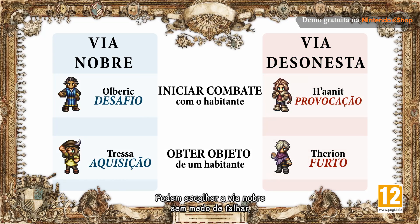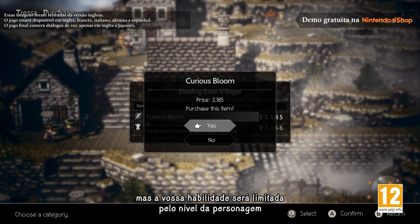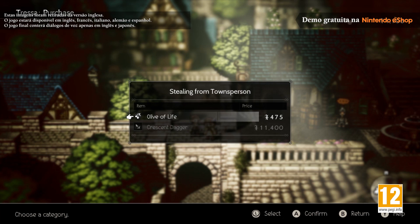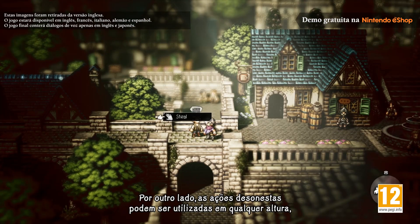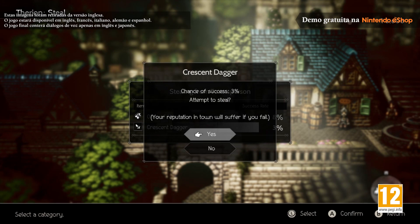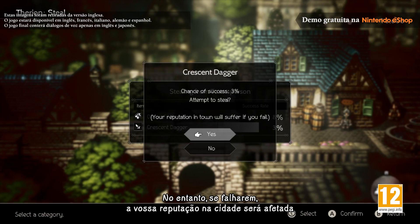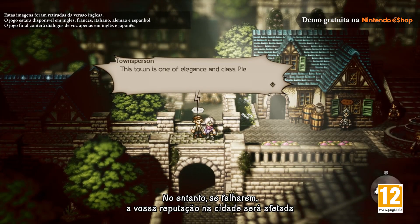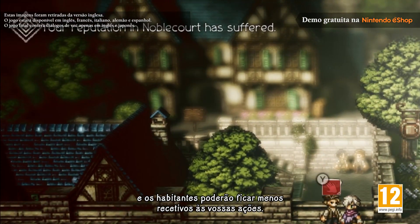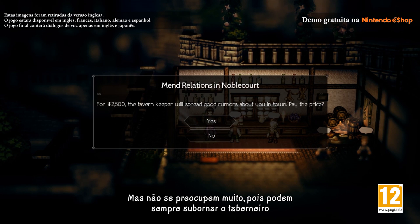You can engage in noble path actions without fear of failure, but your ability to use them may be limited by a character's level or how much in-game currency you have. On the other hand, rogue path actions can be used at any time regardless of your level. If you fail, however, your reputation in town will suffer and residents may be less receptive to your actions.